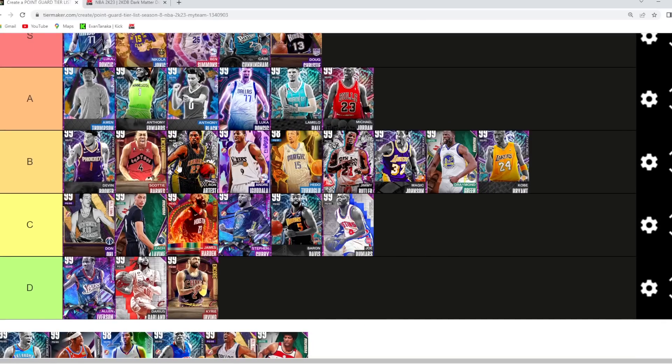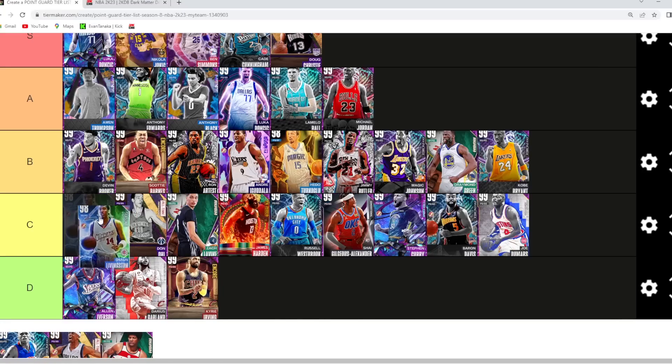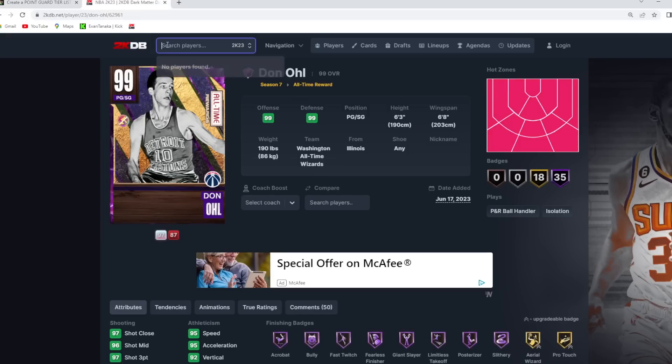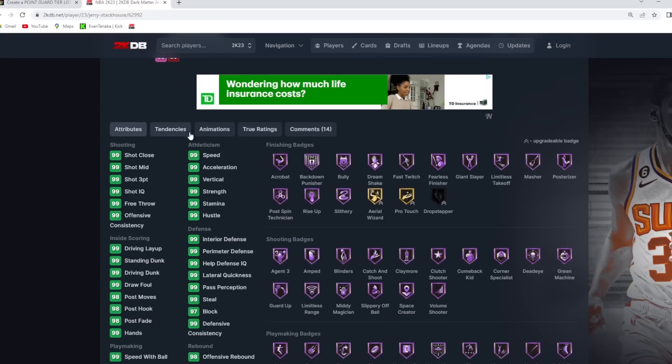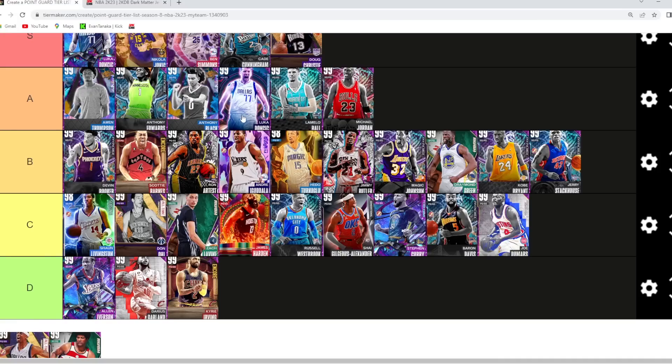OG Anunoby I'm going alongside Scotty Barnes in B tier — really elite defender in MyTeam, just not sure you can put him in A tier anymore. Still a really good budget PG, especially on defense. Russell Westbrook and SGA I think are probably C tier, and Sean Livingston going in the high C tier category — all these guys are very similar at the point guard position. Jerry Stackhouse I might give B tier — not really worth grinding for in unlimited as the prize, but he's a 6'6 point guard with a pretty good jump shot and solid dribble sigs. Since he's invincible with a pretty good release, I'll give him B tier.